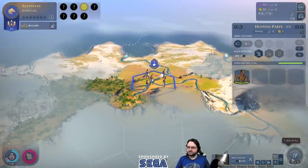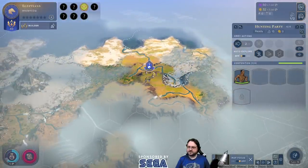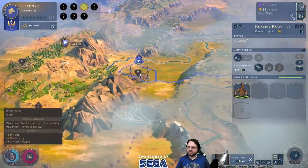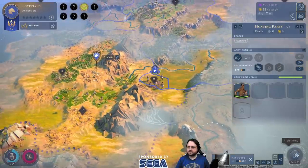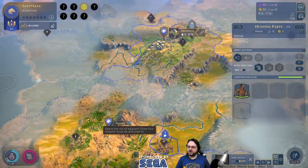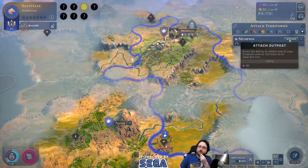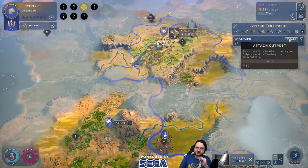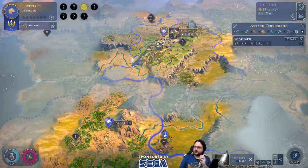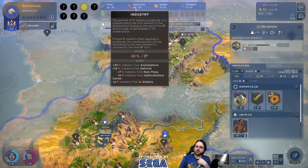Oh, a lair! Meanwhile the guy who was exploring the frosty north is now in less frosty terrain. Alcor — I'm going to link you here. There's a cost to attaching, isn't there — 30. I think I want to attach Alcor right away rather than put down another outpost and attach immediately, because it's generating tons and tons of production — ludicrous amounts of extra production for Memphis. Our industry just took a huge boost!